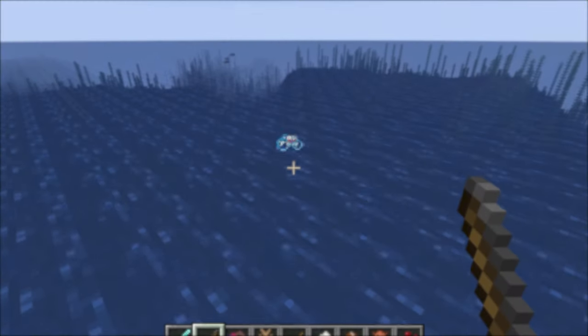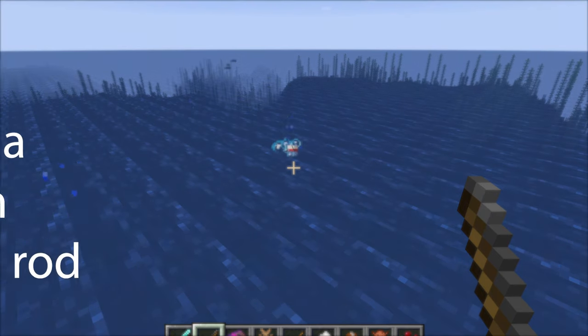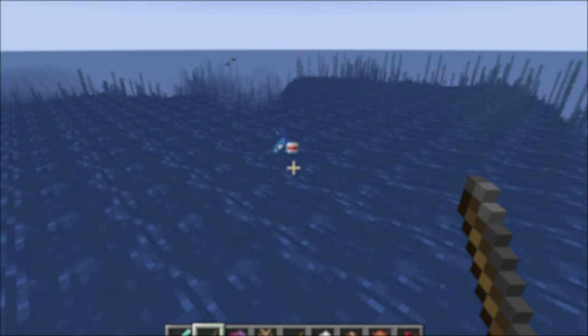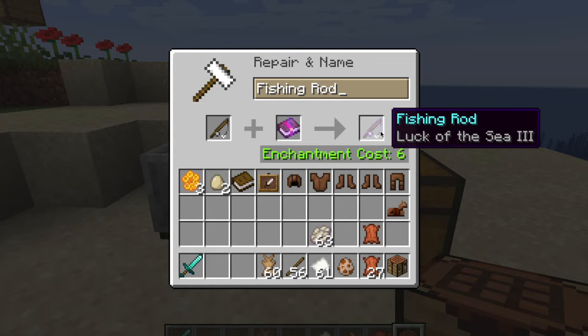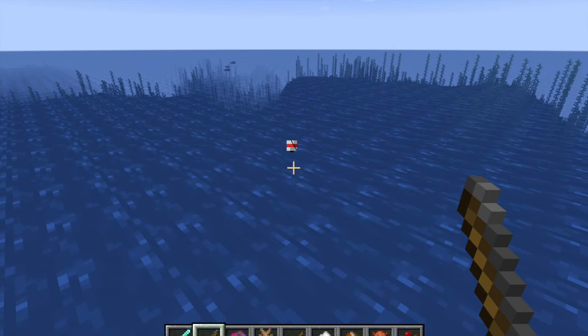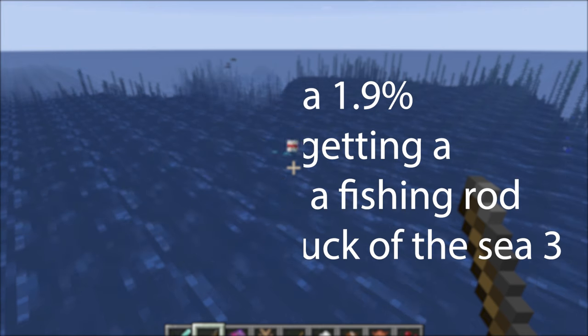Number 4 is fishing. With fishing, nametags are in the treasure category and have a 0.8% chance with an unenchanted fishing rod. The luck of the sea enchantment for the fishing rod increases the chance of getting treasure catches, reducing junk and fish catches. The maximum level is 3, and at level 3 luck of the sea there is a 1.9% chance of getting a nametag.